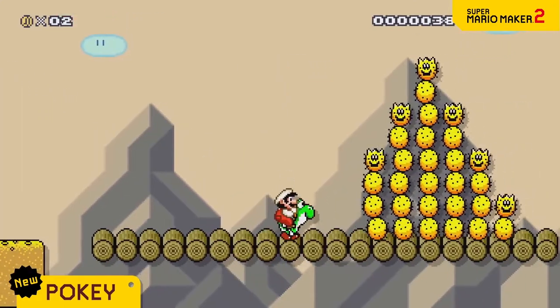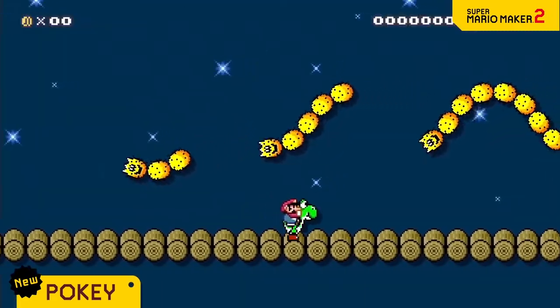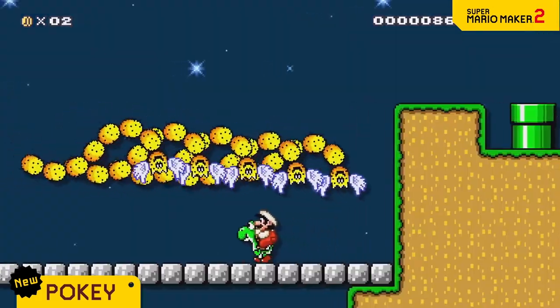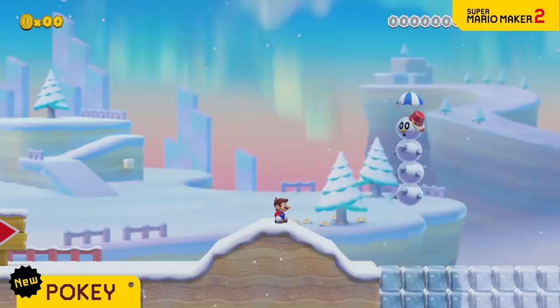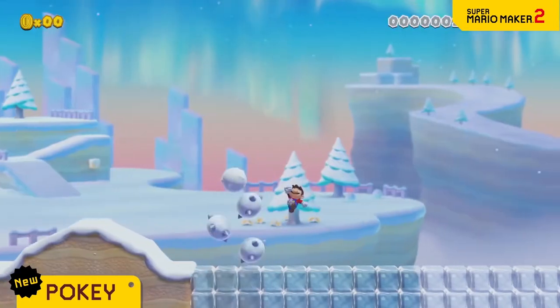Yoshi can also stomach the prickly Pokey. In night mode, Pokey will take to the skies. Give it wings and it'll home in. The snow theme turns Pokey into a snowman. Step on one, and you're in for a snowy surprise.